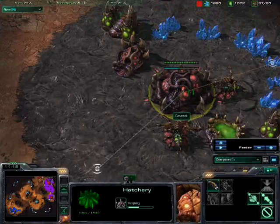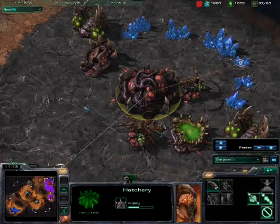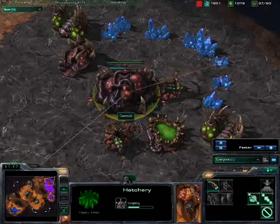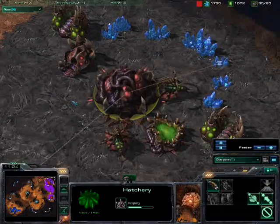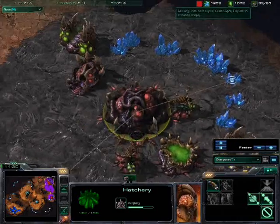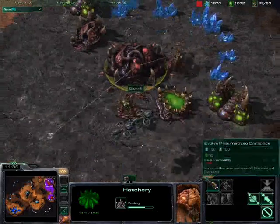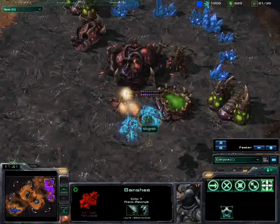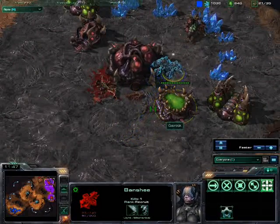I'm morphing into a lair because my mind goes into: what can I do to see banshees that are invisible? The only thing I remember is lair, overseer — overseers are detectors. Look at all these larvae sitting here and all this money — nothing doing. My queens nearly kill the one banshee, but the two banshees get them back.